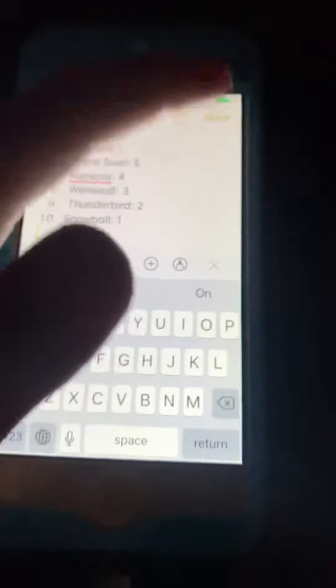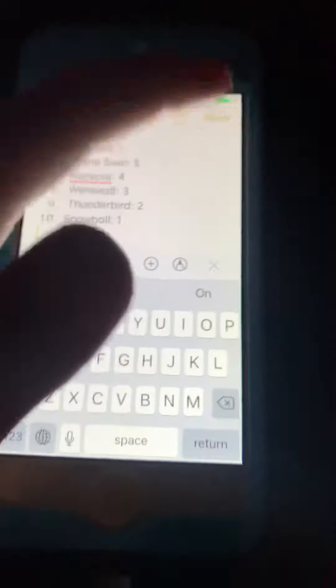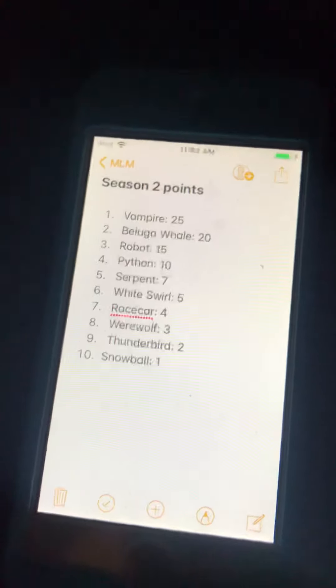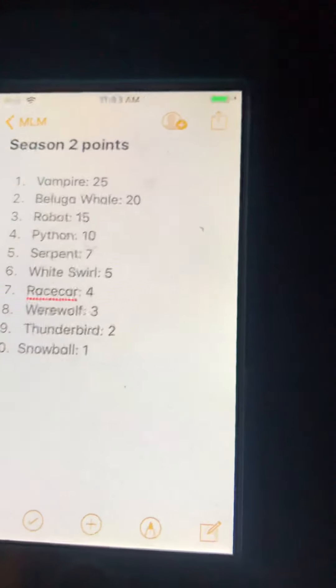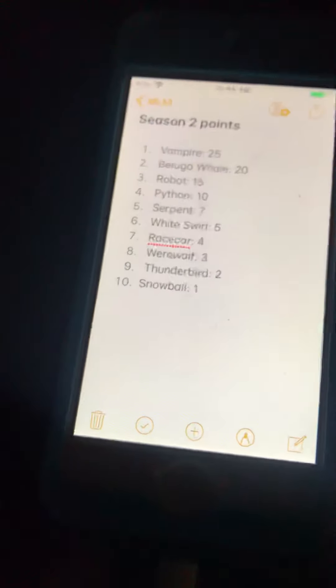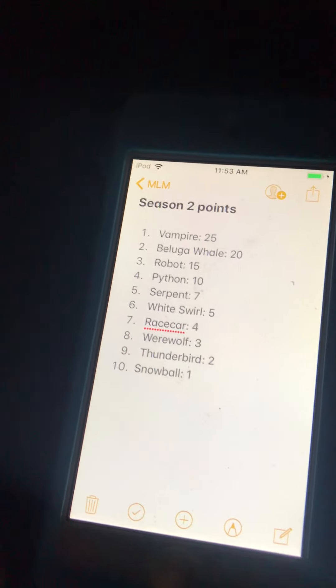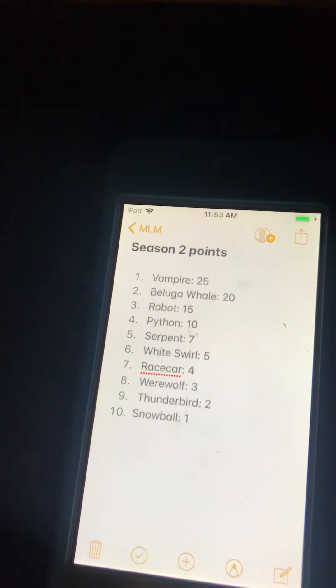Let's go over the points standings for the first event. Vampire has the points lead — only five over Beluga Whale, five over Robot, five over Python, three over Serpent, and two over White Swirl. Then it's only a one-point gap after that: Race Car with four, Werewolf with three, Thunderbird with two, and Snowball with one. That wraps it up for the season opener — definitely a crazy finish. Vampire used it to his advantage. Will the season-opening curse stay?